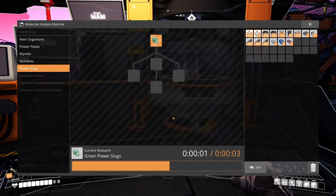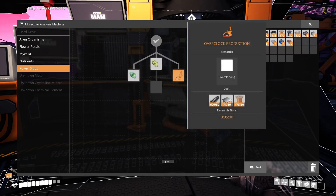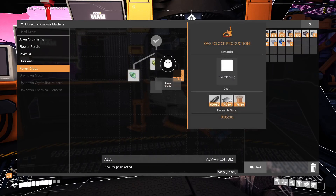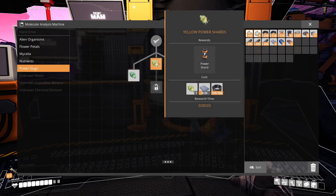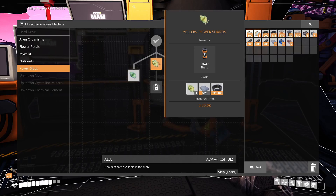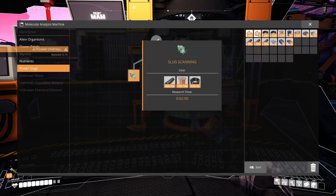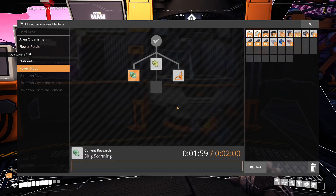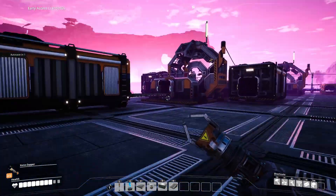Power slugs - unknown metal research. Analyzing power slugs is complete - please choose a new node. Nice, so we can overclock. Research available in the MAM, thank you. Let's start that research - scanning slugs means we'll be able to scan for them using the object scanner.